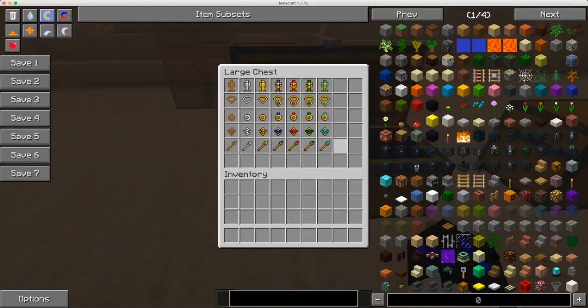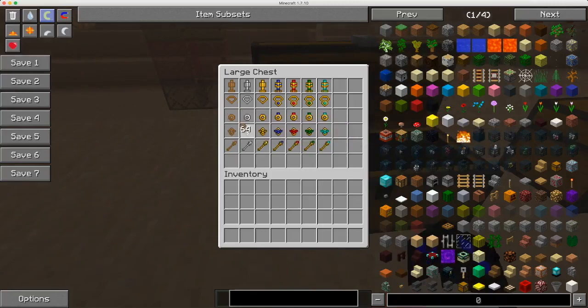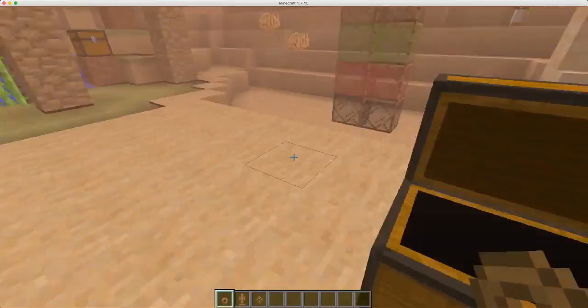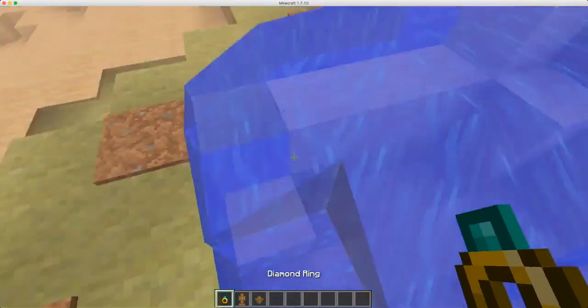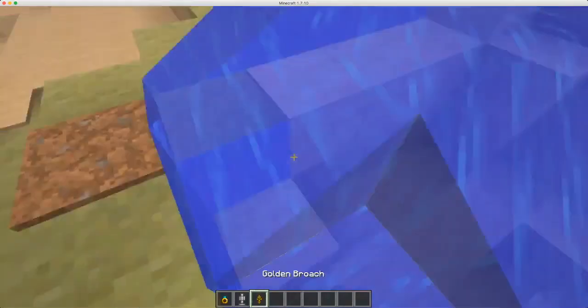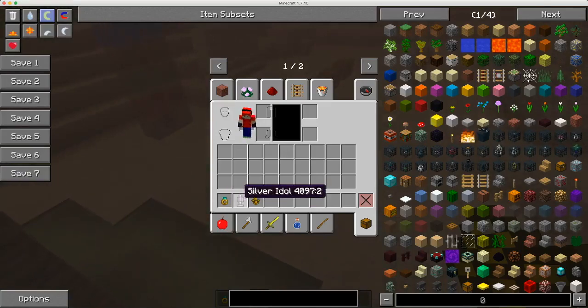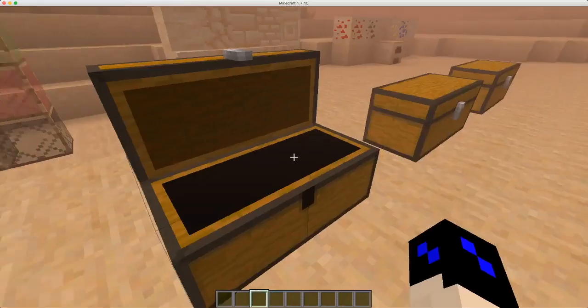The next thing we're looking at is idols, necklaces, rings, brooches, and scepters. You find these as dirty items, and if you toss them in water they become clean and reveal what kind they are — it's a slight gamble. You can get something cool like a diamond ring or something less exciting like a silver idol. None of this is craftable; you find it in chests.